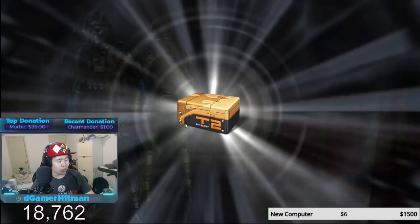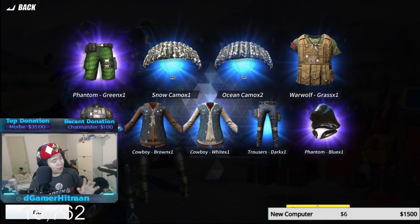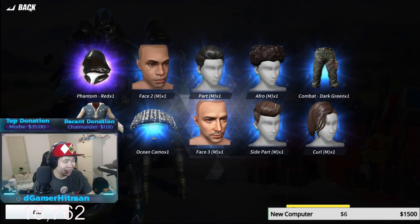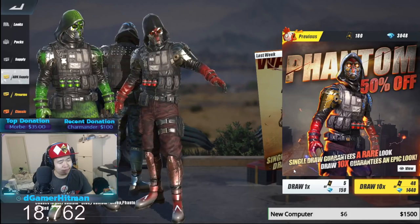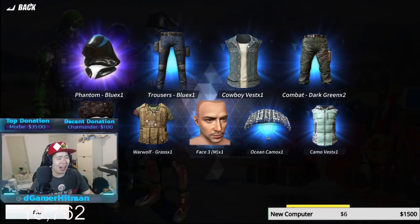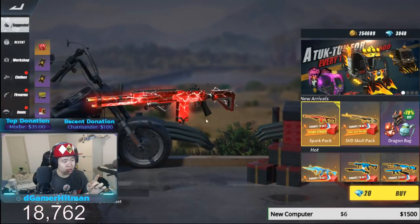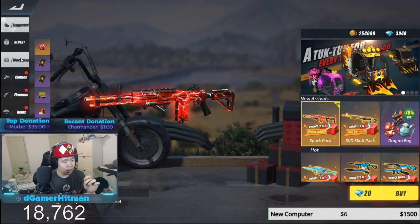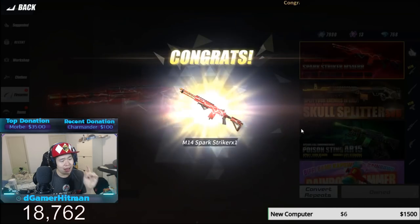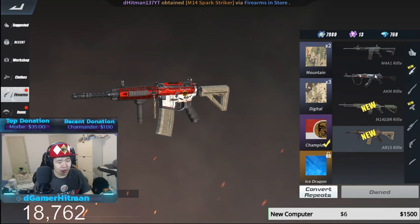We'll do like three or four draws. We got the legs — we'll do it one more time. Just give me one of the legendary masks. We got the hood, we got the blue, so I got the blue outfit completely. We'll do it one last time — hopefully we'll get one of the legendaries. Dang it. I didn't get a legendary mask. But let's go purchase the M14 — Workshop, close, firearms. We're gonna buy the M14 skin.